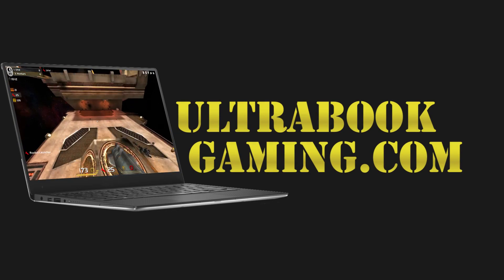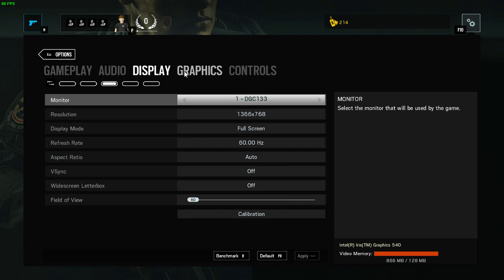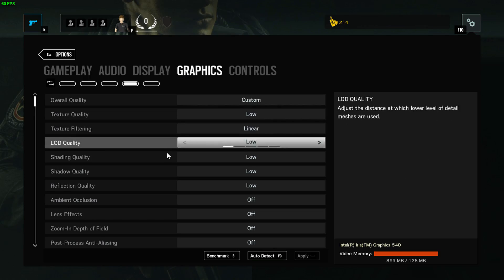Hi, I'm James and in this video I'm taking a look at Rainbow Six Siege running on Intel Iris 540 graphics. This is a Core i5-6260U processor and we are running the game at 1366x768 and minimal detail settings.